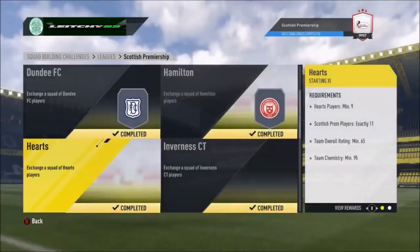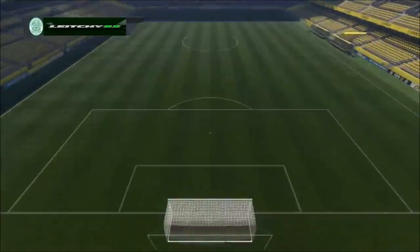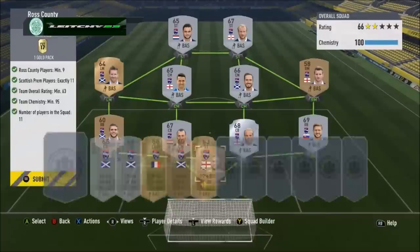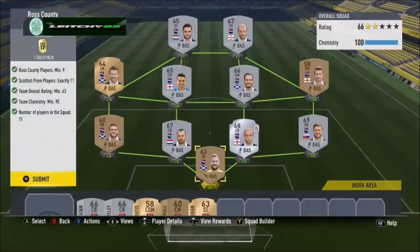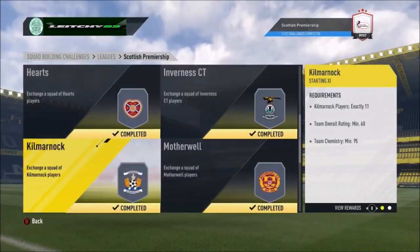Then finally we're into the last two. Ross County next — you need nine players from Ross County, 11 from the SPFL, 63 rated, 95 chemistry. 11 players, very easily done — 66 rated team with 100% chemistry. Everybody almost where they should be; we've got Marcus Fraser playing at left back but apart from that everybody else is in position. We submit that and get one gold pack.